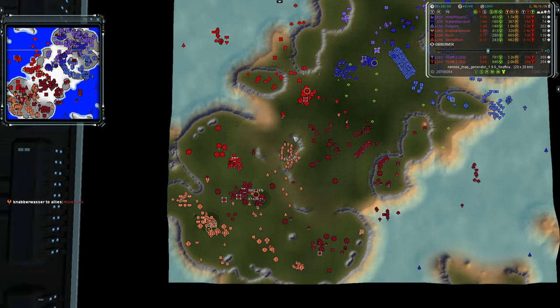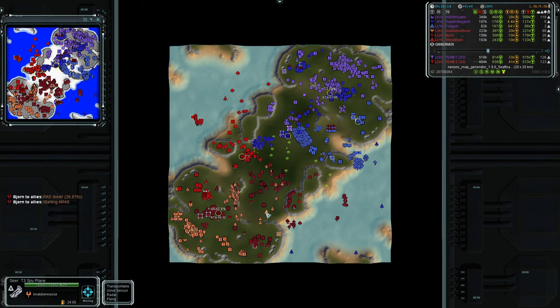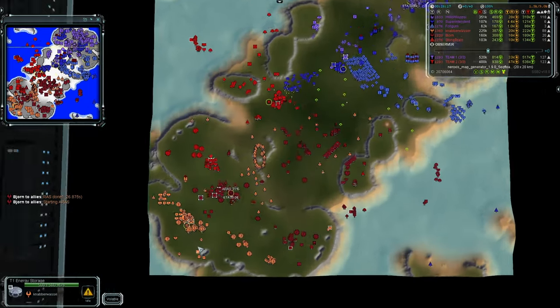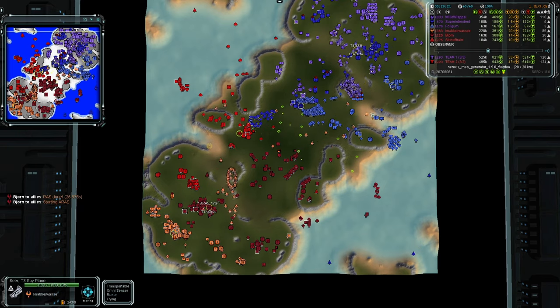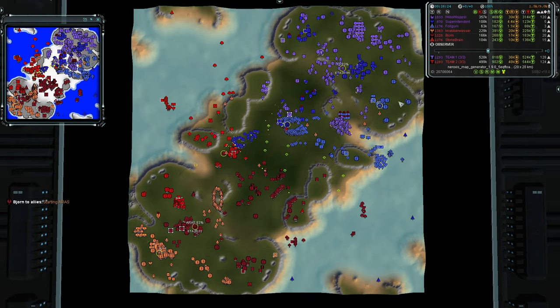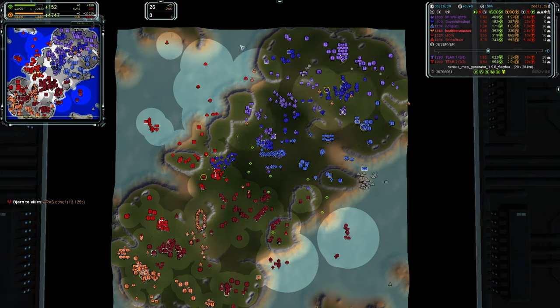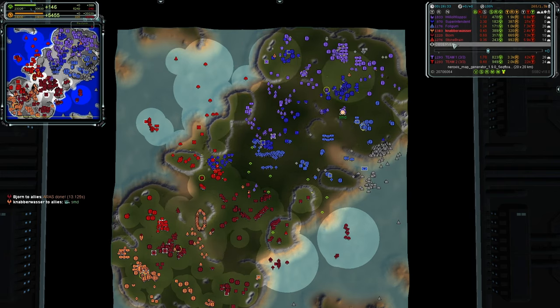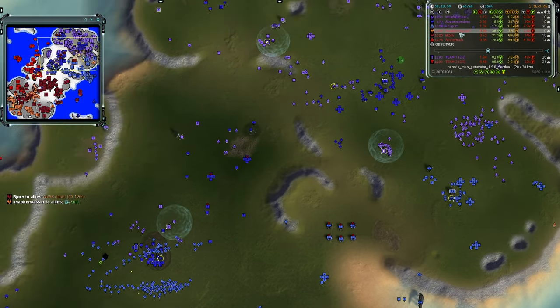Nabberwasher is not far ahead of his own teammates either. Team two has more of an even eco spread among players, but team one now has overtaken them in both total mass and mass generated per second by over 100. Team one leads in the mass game overall. Nabberwasher is spamming spy planes to get an updated picture of team one's side — they haven't gotten a visual update in a couple minutes.